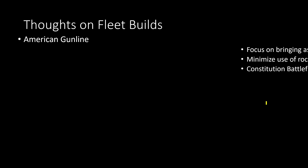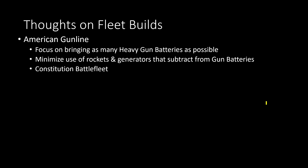First fleet build idea: the stock standard American gun line. This fleet wants as many heavy gun batteries as possible, holding back on rockets and generators. You'd want to use the Constitution Battle Fleet for this because if you're using lots of heavy gun batteries and plan to use Give-Em-Hell as much as possible, you want to counteract the negative disorder effect — and one way to do that is to take lots of Yorktowns within the Constitution Battle Fleet.